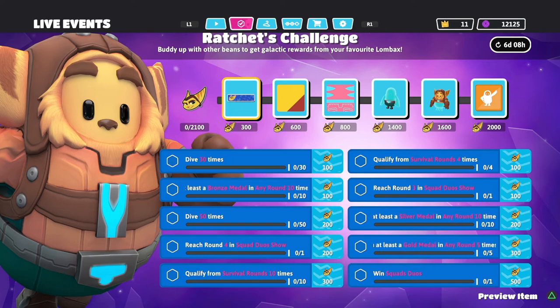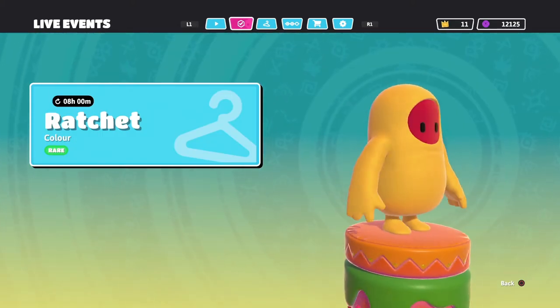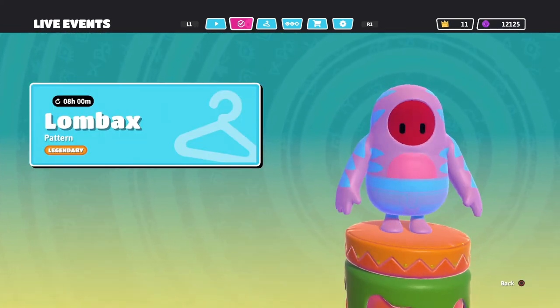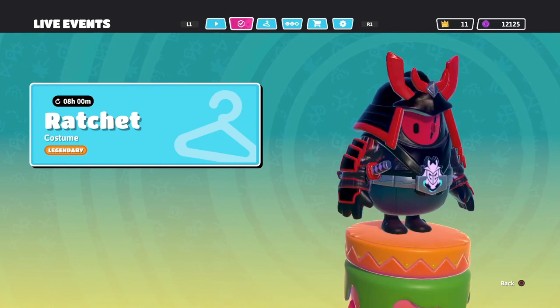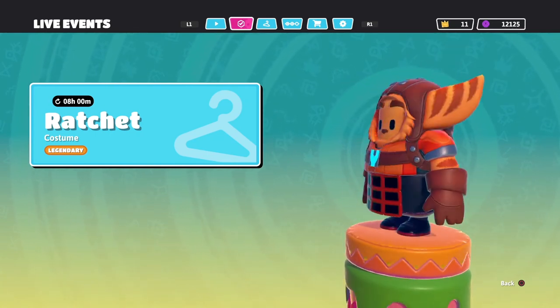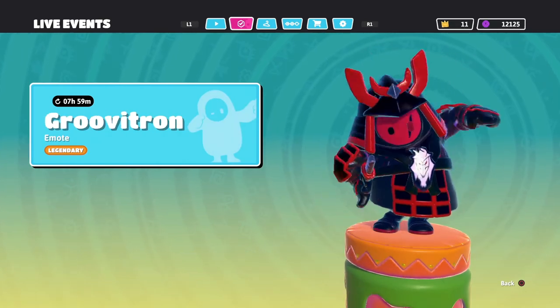Here's a full look at everything you can gain — you can preview items by pressing the triangle button. The nameplate looks pretty cool, and here's the Ratchet color. Here is the pattern with the color I have on, then the bottom with the tail. Here's the top mixing with the bottom of the samurai outfit — it looks pretty clean. I didn't notice it had a tail, but it looks pretty cool.